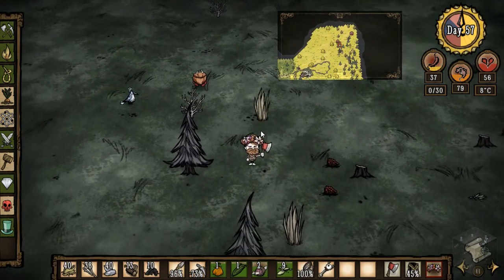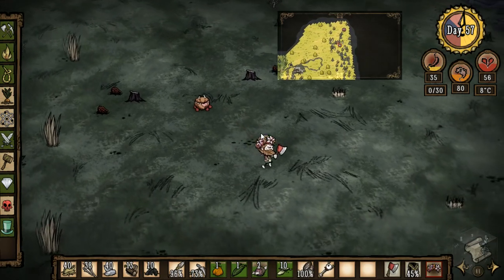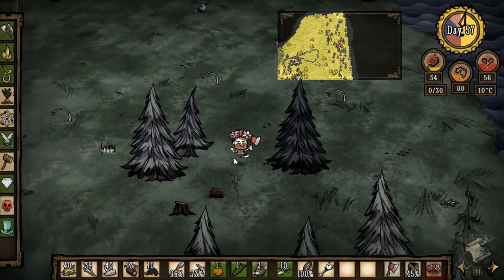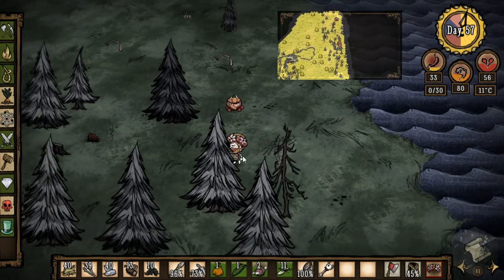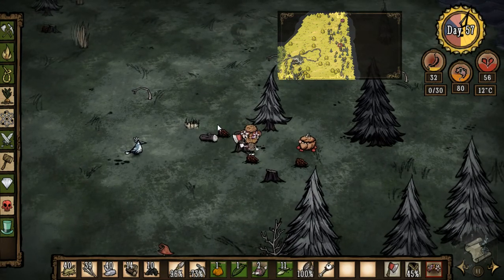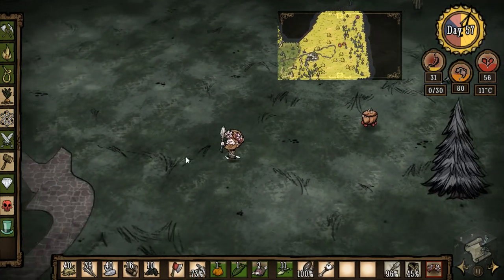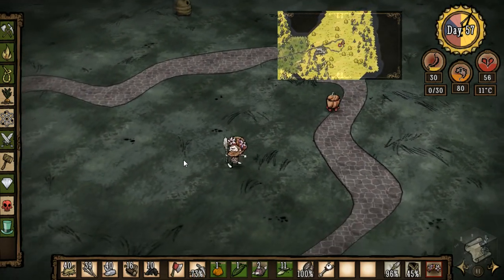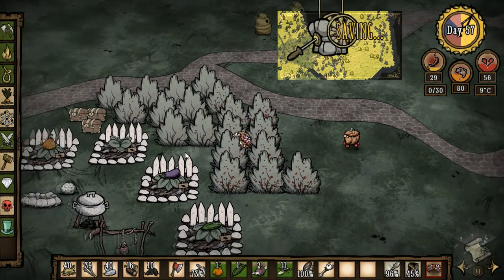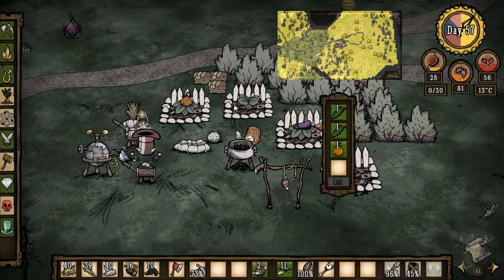Winter again! I better get my meatball making machines back out. I'm not gonna pick any more berries — I'm gonna need every last one of those. All my farms aren't gonna grow, this is bad. I'll cut down this last tree and then we're gonna have to take care of winter stuff. This might be the end for us — we were struggling going into winter and we're gonna be the werebeaver pretty soon. We only have about half our berries. Let me see if the pumpkin cookie recipe is two corns, a pumpkin, and honey.